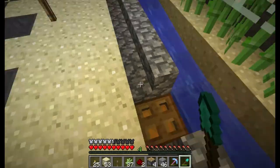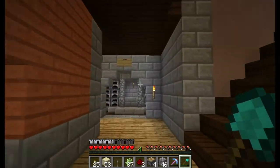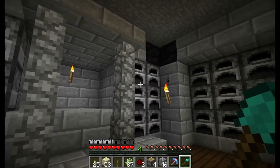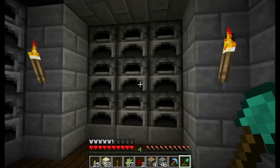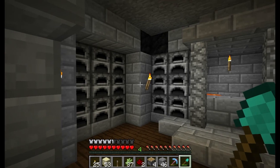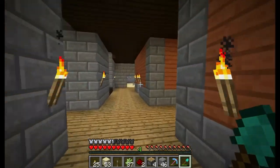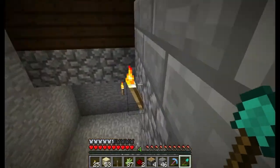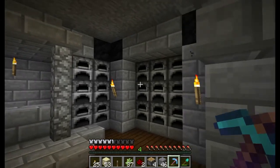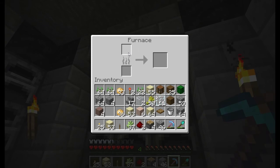Anyway, I used my forge for the first time today. I'd like to go caving, and what I'm gonna do is fill every single one of these furnaces with full stacks of coal, then start smelting anything I need. What would be even better is if I had a hopper right next to it - though I think that goes to the top rather than the bottom.